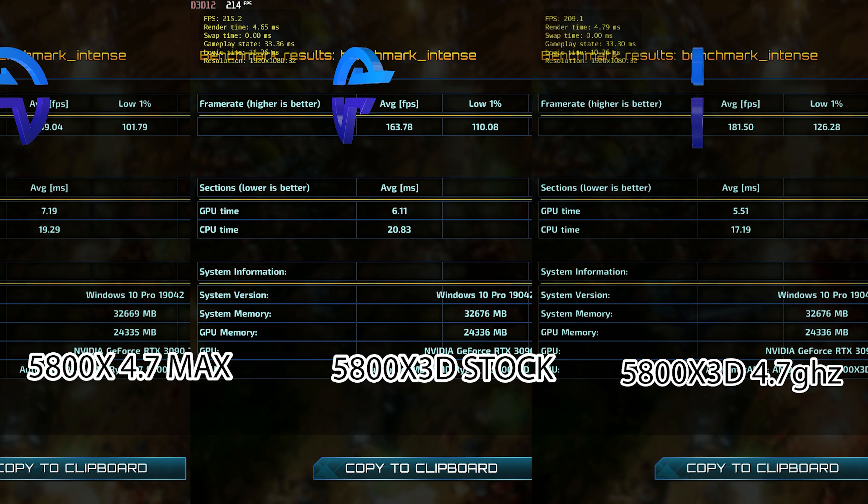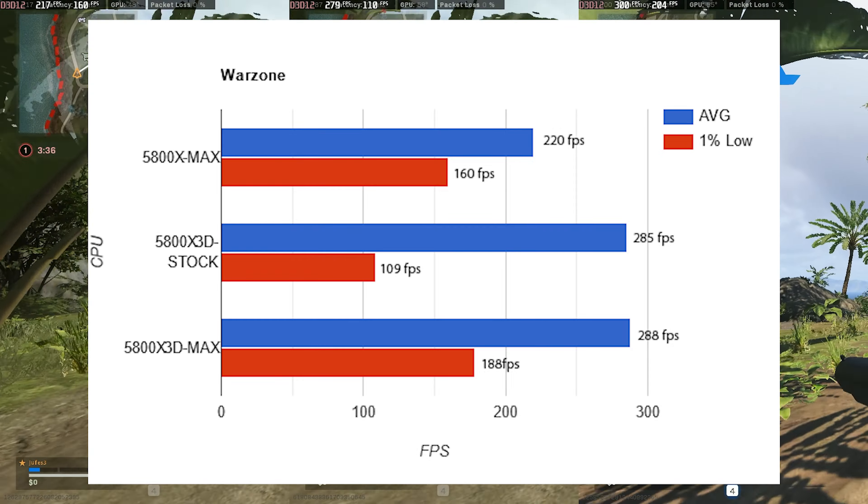Warzone is last on the list, and the results are very interesting. The stock 3D chip has a much higher average and higher peak FPS. But look at those lows — the tuned 5800X has about 50 FPS more in the 1% lows, which is very significant. What you're seeing is that the textures and assets that can't fit in the cache and have to go out to memory cause that huge frame dip. There is still no CPU currently on the market that you can just throw into Warzone without tuning it — though the 3D cache was really close.